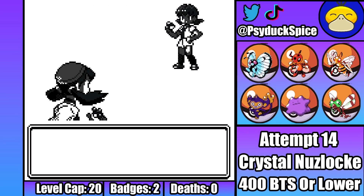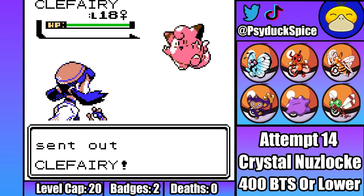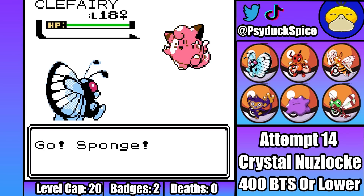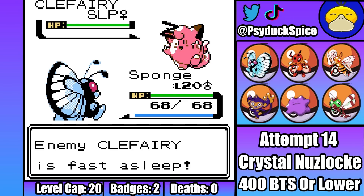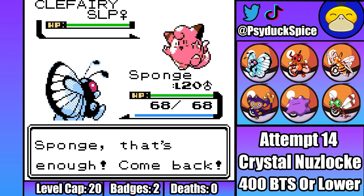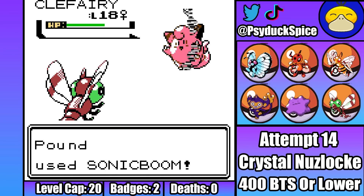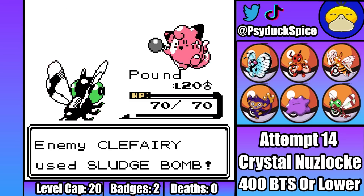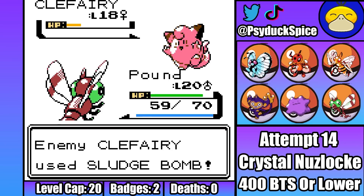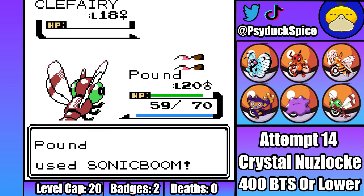I decide my best bet is relying on more luck-based strategies, so I decide to start with Sponge, while Whitney starts with Clefairy. Sponge is able to immediately outspeed and land a Sleep Powder, shutting down any Metronome nonsense this thing might try and pull. With Clefairy asleep, I decide to switch into Pound and start going through Double Teams. I'm able to get off six Double Teams, but one slight issue is that Clefairy uses Mimic to get off a few Double Teams of its own. This means Clefairy is able to dodge Sonic Booms long enough to land a Sludge Bomb, which is damage I would have really rather not taken. Luckily that's all Clefairy is able to do before Pound lands one last Sonic Boom for the KO.